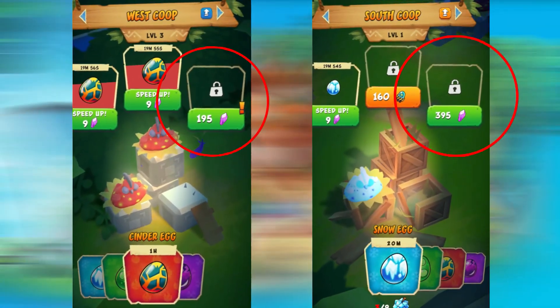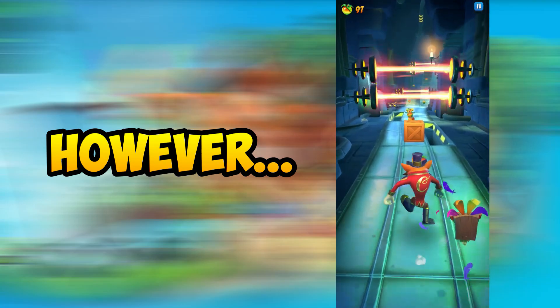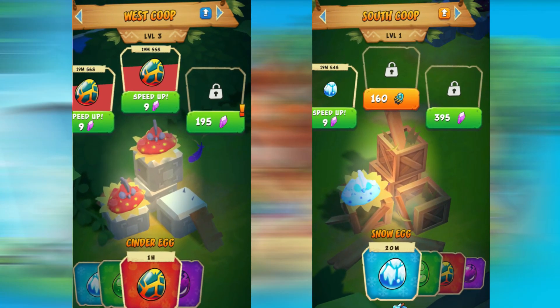What about the other chicken coop? Extra slots for eggs are always welcome — they have the best crystals-to-time-saving ratio in terms of value. The problem is, the other extra slots for the chicken coop skyrocket in price, with one costing 195 crystals and another costing almost 400 crystals.